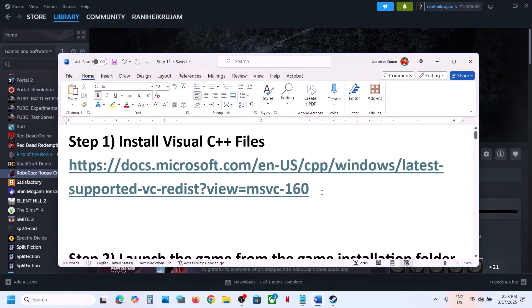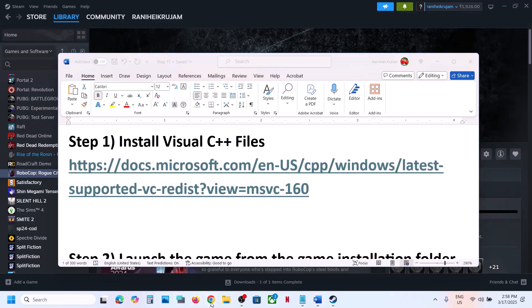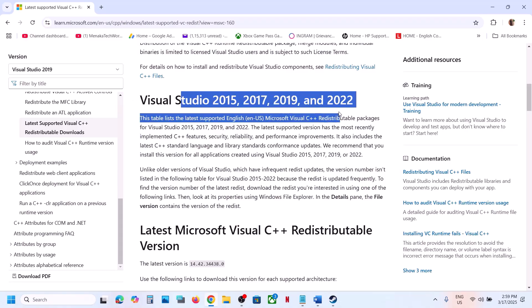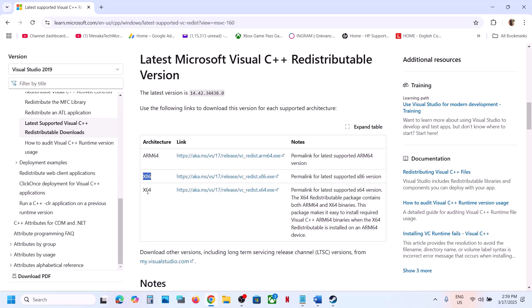The first step is to install Visual C++ files. Copy the link provided in the video description and open it in a browser — it will take you to the Microsoft website where you can see Visual Studio 2015, 17, 19, and 22. Download both the x86 and x64 files and run the exe files.